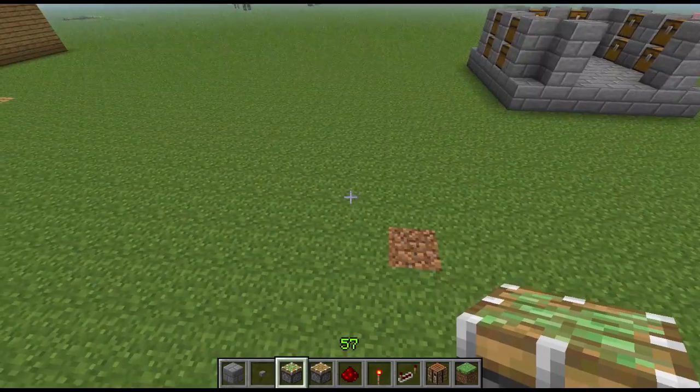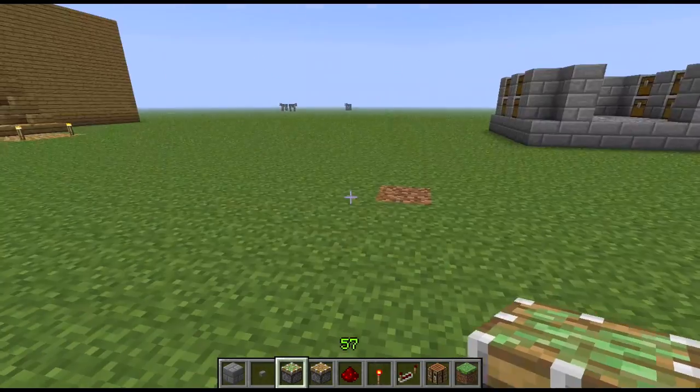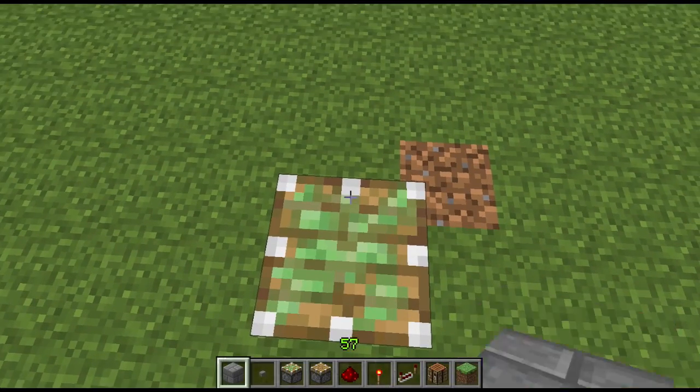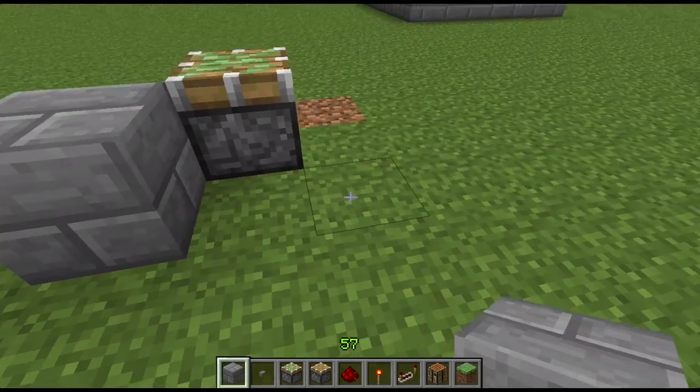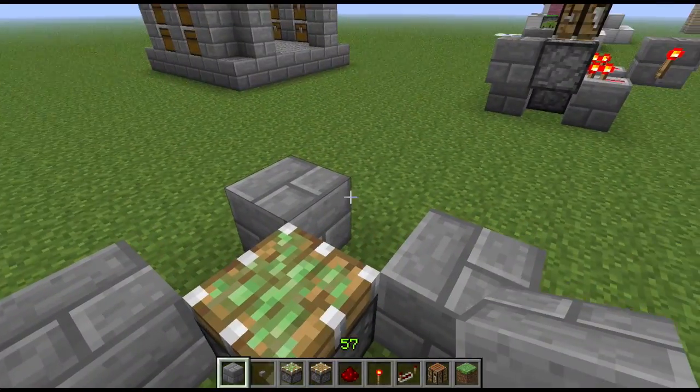The things you're going to need will be in the description of the video — how many pistons and whatever you need. But this is how you're going to make it. Put one sticky piston like this, then you're going to put block there, block there, block there, block there — boom boom like this.